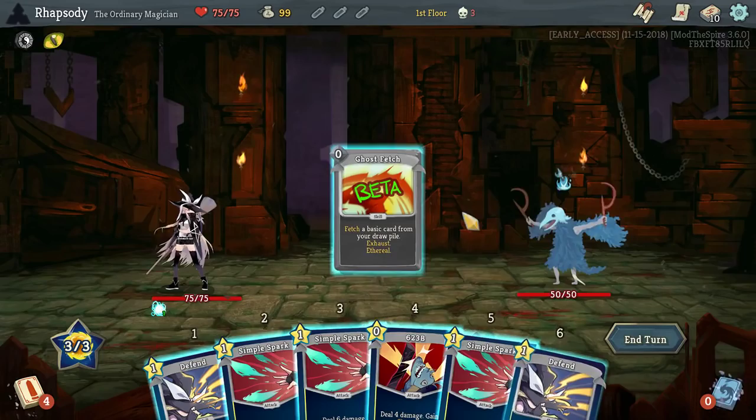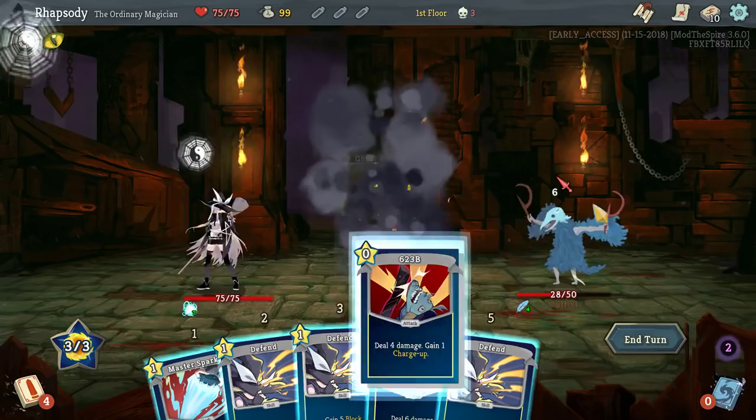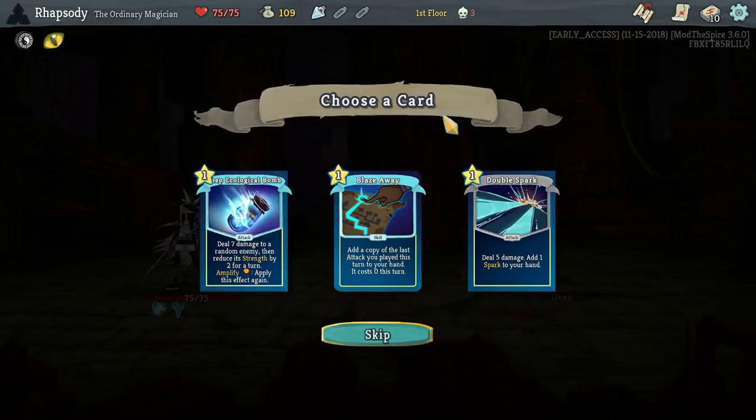We need 2 defences before the next hand. Get him! We'll go Spetch. Ghost Fetch is probably really good for us. Alright, double Spark — should I take that and then try and draft into the Spark build? Yeah.